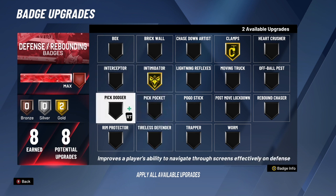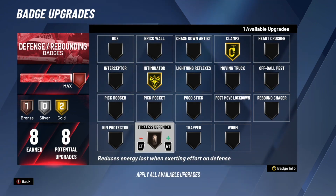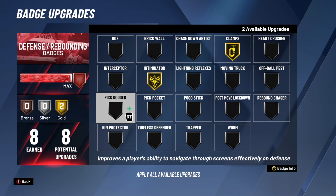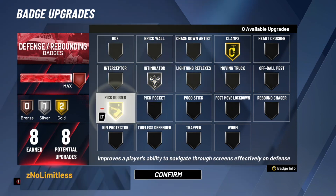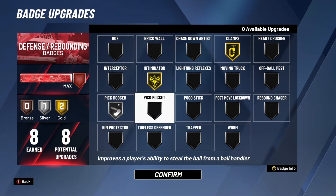For guard badges the remaining options are Pick Dodger, Pick Pocket, Tireless Defender, and maybe Interceptor — the rest are for big men. I'm going with Pick Dodger on silver. I've used Pick Pocket but I don't get many steals with it so it doesn't make a big difference. I'd go Pick Dodger on gold if I could because screens are monstrous this year. Sometimes I swap Intimidator to silver and Pick Dodger to gold, but I prefer Intimidator on gold. Pick Dodger on silver will help you get around screens.